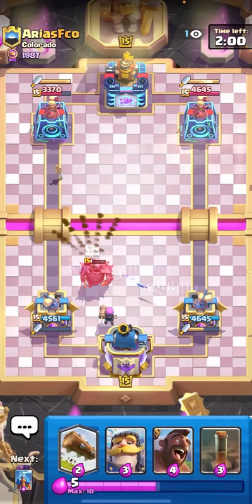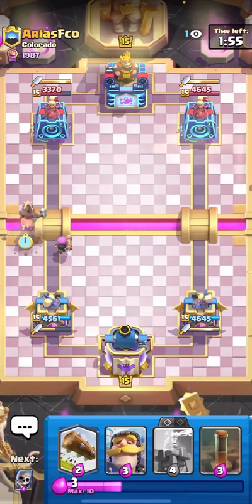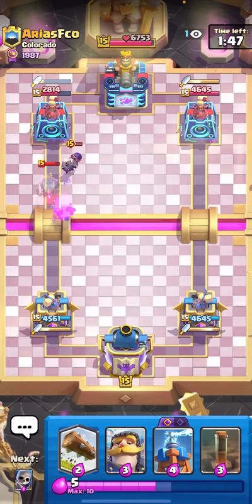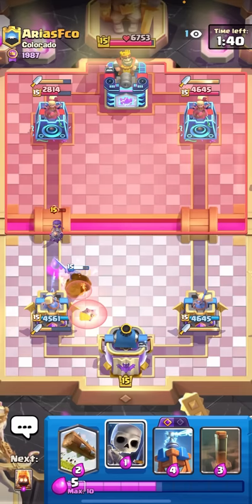Then I can just go for a Hog Rider here with the Firecracker. Hog Rider isn't really too big of a threat versus Dagger Duchess, but when you have a Firecracker behind it it's a pretty big threat. I could actually probably activate my King Tower here versus that Evo Bomber - King Tower activation would be huge and probably win me the game. I'll just Knight here. That's gonna be a really good King Tower activation!